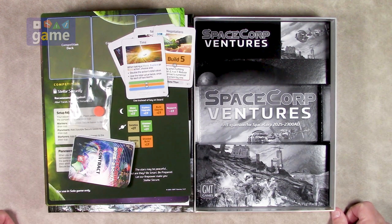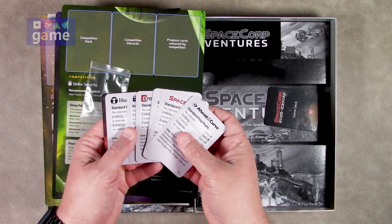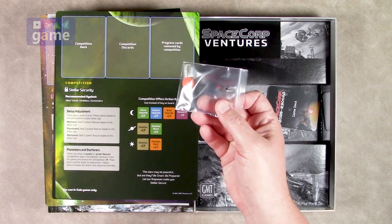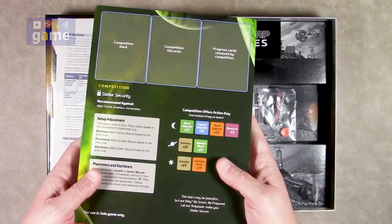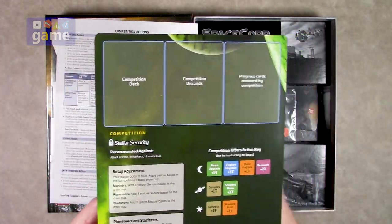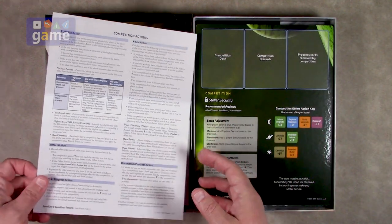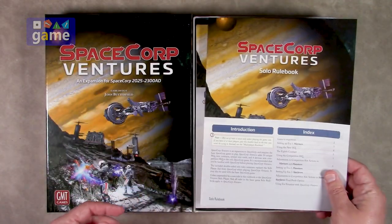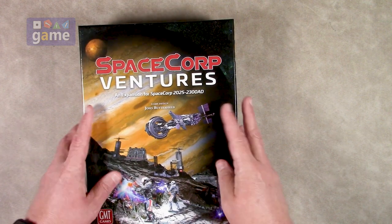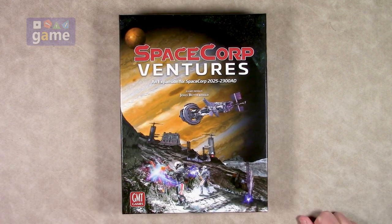Anyway, if you pick up SpaceCore Ventures — which I recommend you do based on what I see — you're going to get four new cards that go into the existing decks, new contract cards, corporation alternate scoring and scoring cards, one new contract marker, and 14 double-sided headquarter boards where one side is for multiplayer and ten of them have single-player headquarters and four AI headquarters. You'll also get a new solo competition reference sheet, the multiplayer rule card, the solo rulebook, and a wonderful box. That's everything inside SpaceCore Ventures, an expansion for SpaceCore 2025-2300AD by John Butterfield from GMT Games. Thank you so much for watching — God bless you, bye-bye.